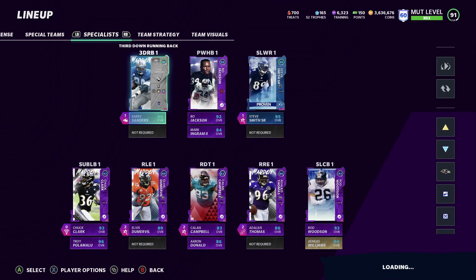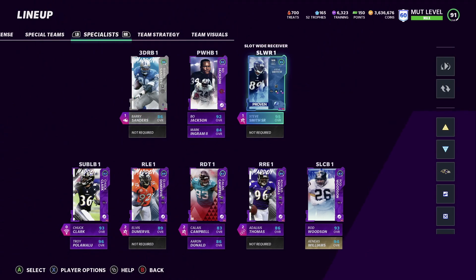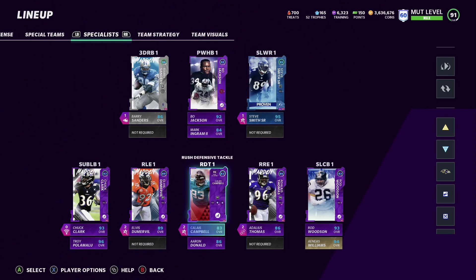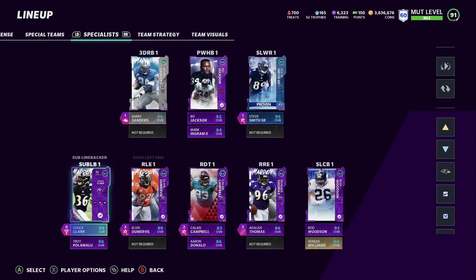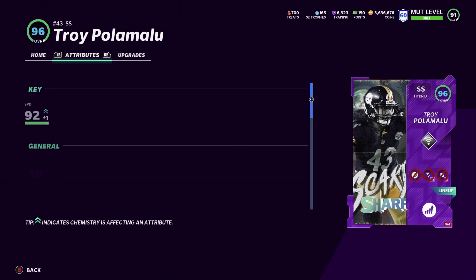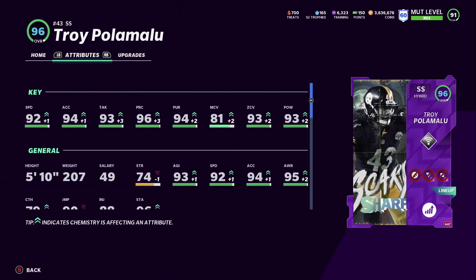We have Raheem Mostert on special teams. Barry Sanders is here, and Bo Jackson is hidden in as a power back just to get that speed on power back — Mark Ingram is too slow right now. Chuck Clark is my user. Here's the new Troy Polamalu — 92 speed, 94 acceleration, 93 tackle, 96 play recognition, 94 pursuit, 81 man, 93 zone, 93 hit power.